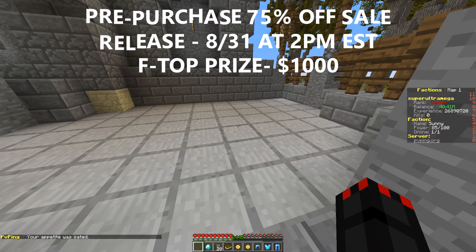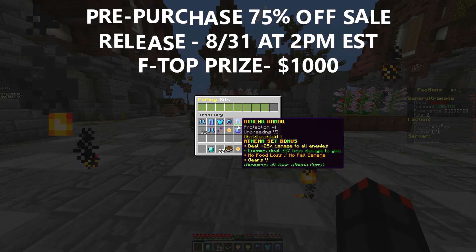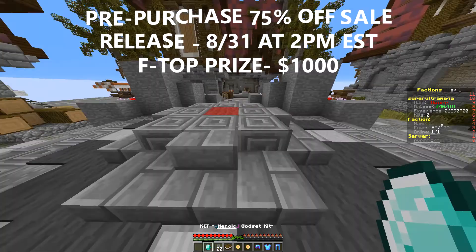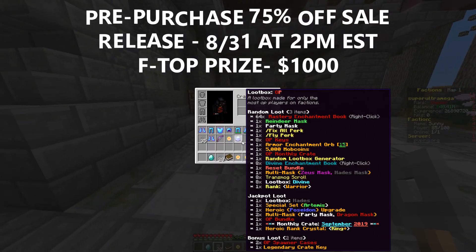We have some insane ranks — including the newest rank, rank Divine, which comes with this new Divine kit. The Divine rank comes with insane stuff like keys and more, so hopefully you guys do enjoy that.